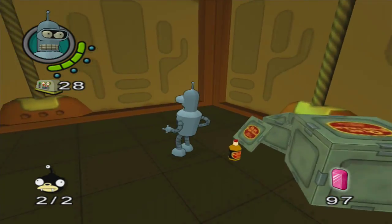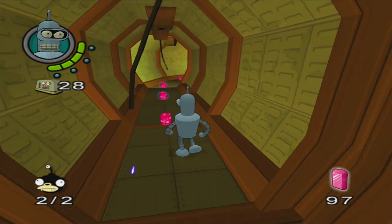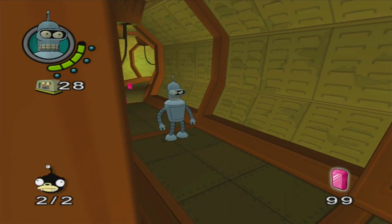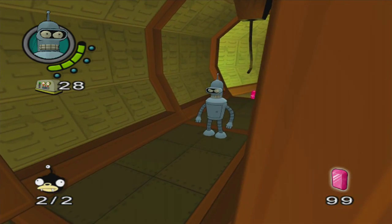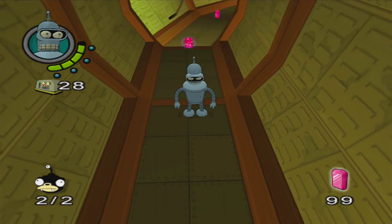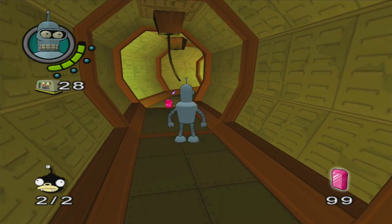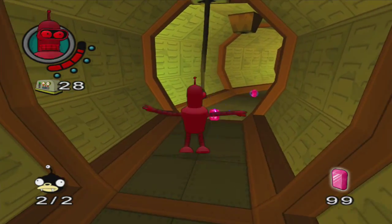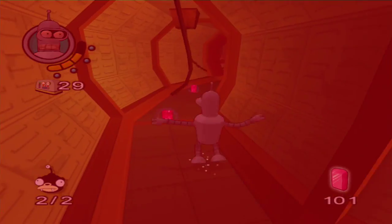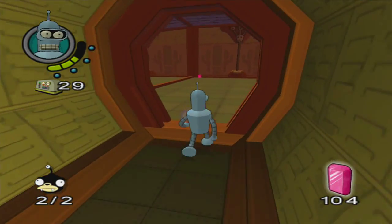The electric wires have returned from the tutorial level again! Dodge. Shouldn't Bender get high from these? I thought in Futurama when a robot got shocked it was almost like taking drugs — taking a bit of cannabis or weed, all that kind of stuff. But yeah, not happening — now I'm just taking damage. That's no fun.